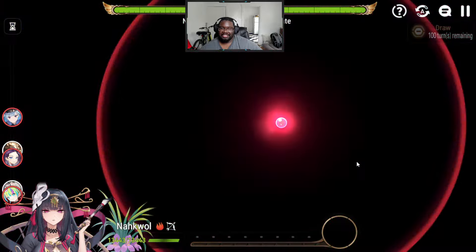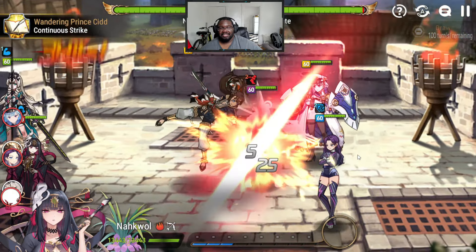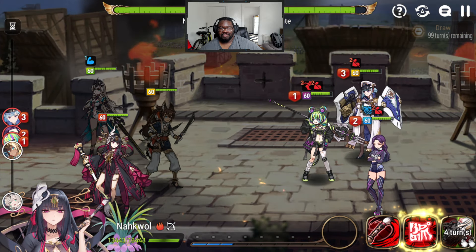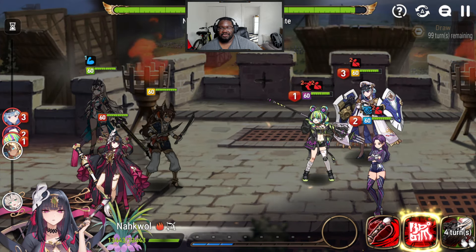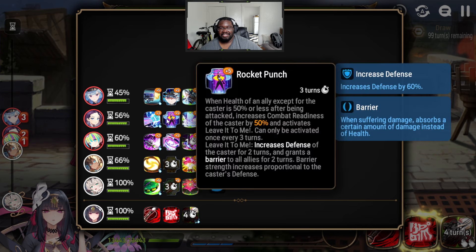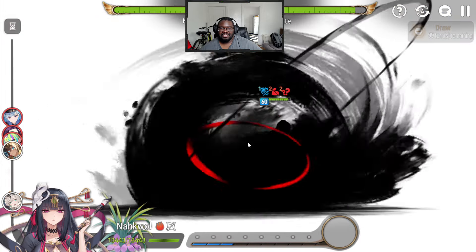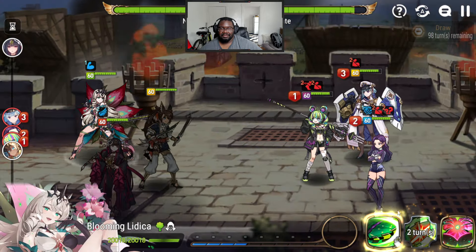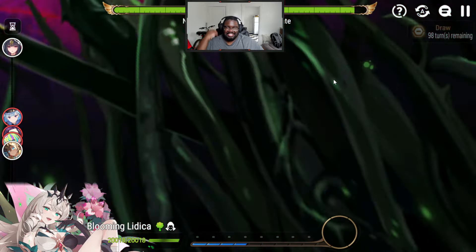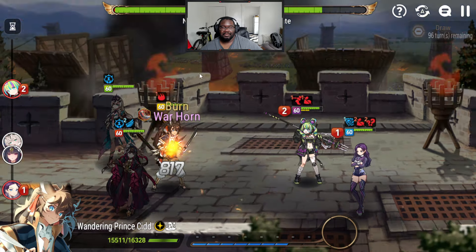I'm gonna S3 this hoping they don't counter attack. Please don't resist — she's at like 190 effectiveness. We're going to steal her, try to nom her because we didn't land it. She resisted the restrict, whatever it was called. That's a unique artifact.